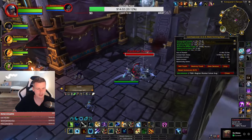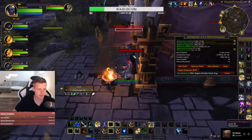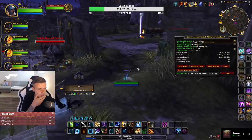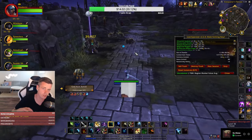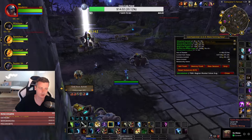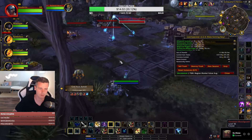I can't remember exactly how many War Bank tabs I bought — I just bought one tab at a time until I didn't need more. The only thing in my War Bank is materials; I took everything from my material bank where I stockpiled mats and all my crafting stuff and moved it into the War Bank instead.